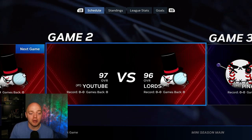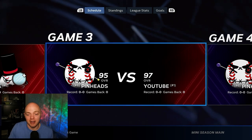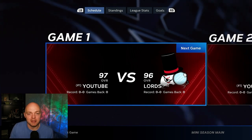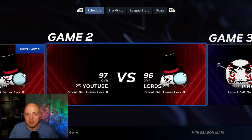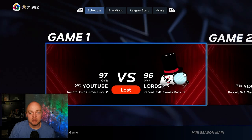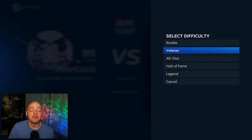Now we're in Mini Seasons with our lineup set, ready to grind PXP. When hopping into games, make sure you play the home games — you want to be on the right side here. For the away games, just jump in and quit out; that's how you simulate them. You'll get the loss, but if you're just grinding PXP, play the home games to get that custom stadium. Before you jump into the difficulty, pick the difficulty you are most comfortable with.